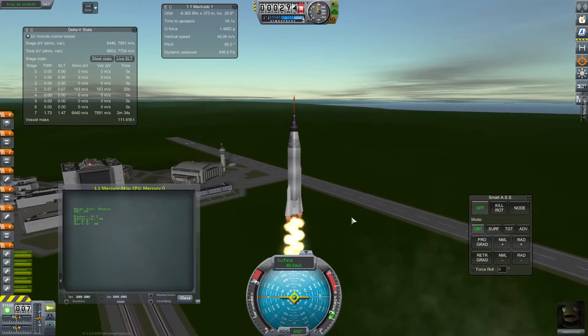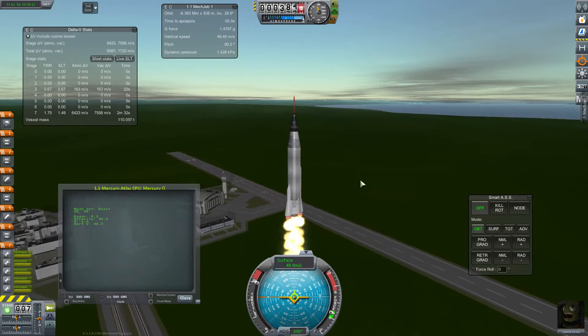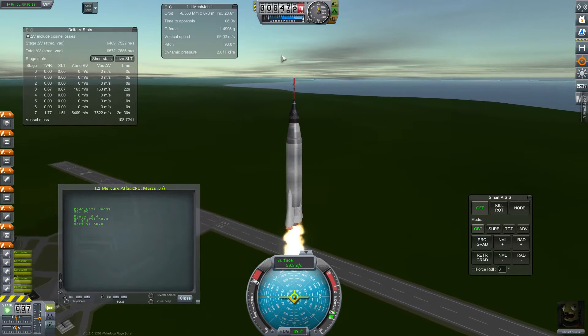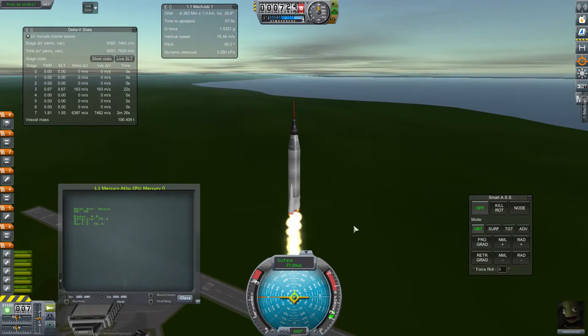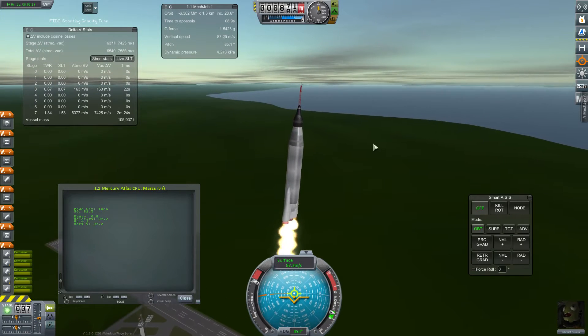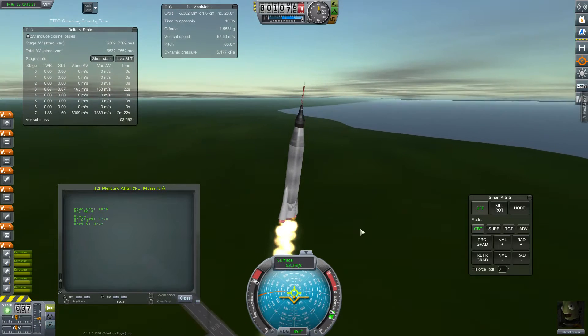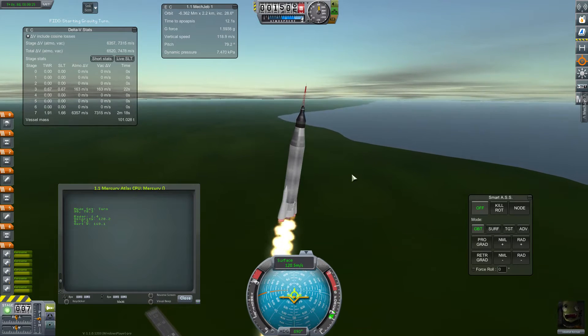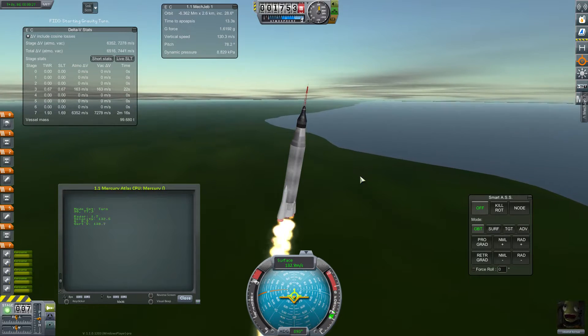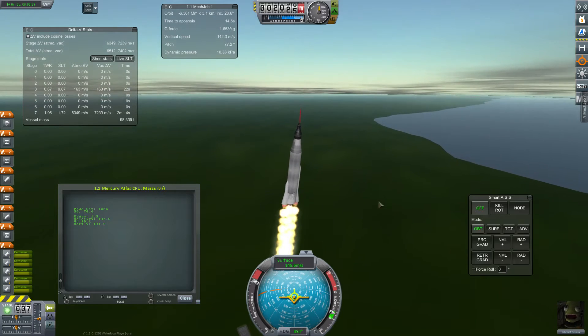I'm going to be making functions that take in more than one variable. Right now it's technically two variables because it depends on a velocity range, though that's kind of a yes or no within that range, not dependent on the specific velocity. Time to apoapsis is really the only meaningful value that goes in beyond those ranges.